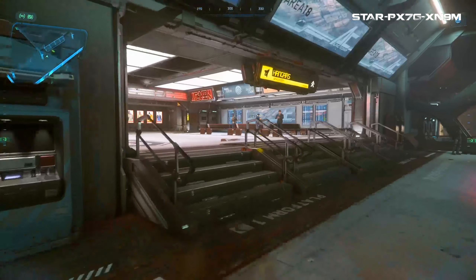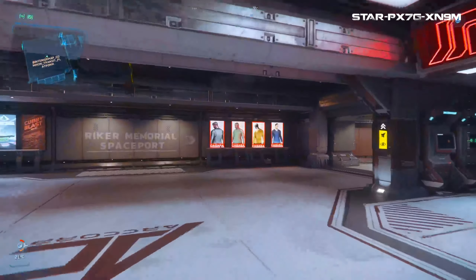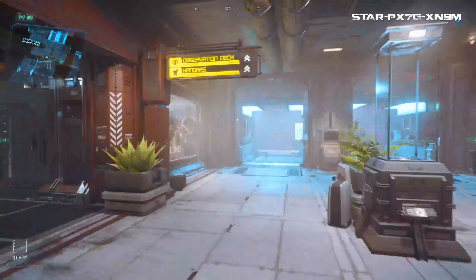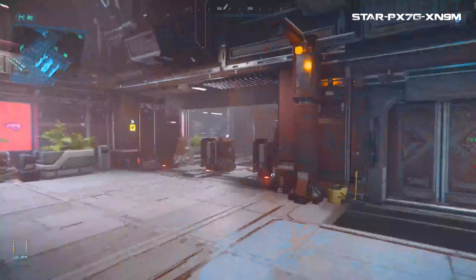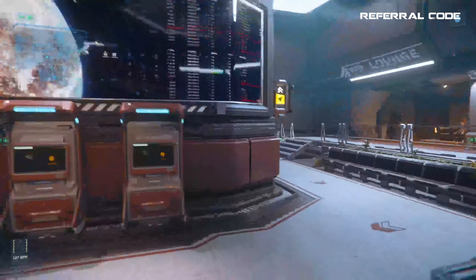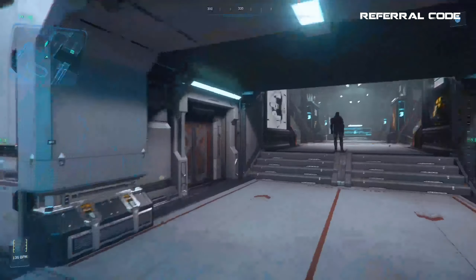The first step and thing to know about upgrading your ship is that the ship you want to upgrade and the components needed must all be at the same location. You, your ship, and those components must be together at the same exact location — meaning the same exact landing zone or station. For this first step, I'll use my starting zone which is Area 18 on ArcCorp.